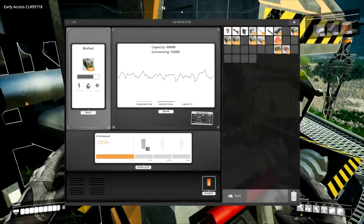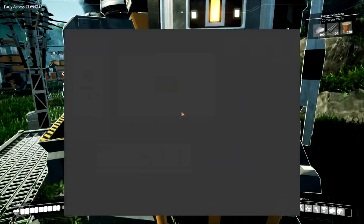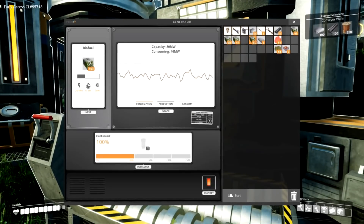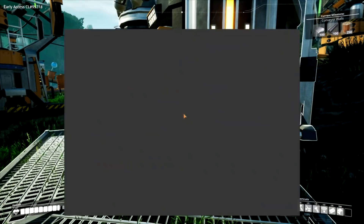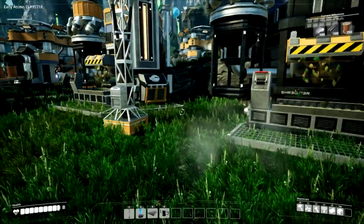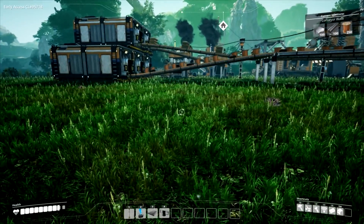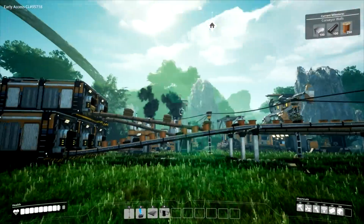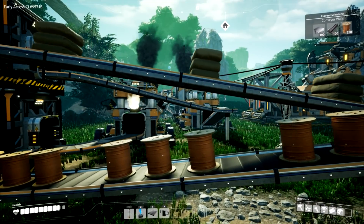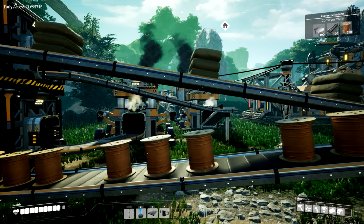300 stacks, or 400 stacks. These things max out at 200. We have now hit enough biofuel production that we max our generators. Although we're going to need to make some more generators if we hope to have more iron production. What we can do with the iron production is produce screws and reinforced iron plates using that extra side.